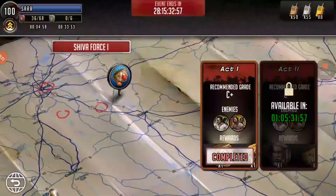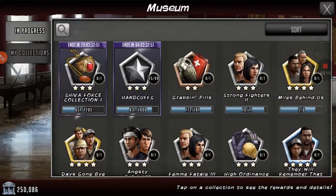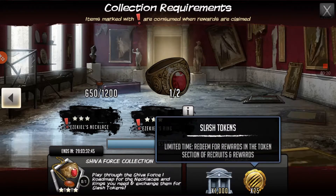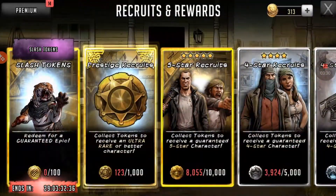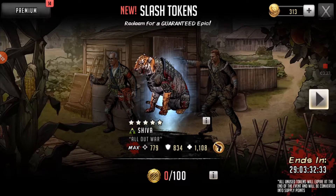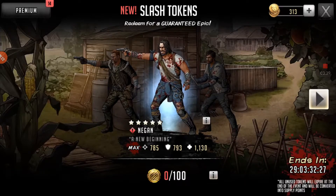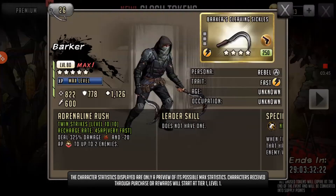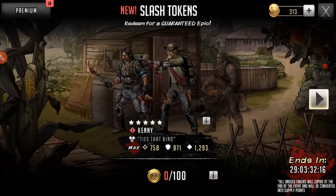I've already done the first part of the road map. Once you've completed this collection of necklaces and rings, you get these slash tokens. With these tokens, if you get 100 of them there is a guaranteed epic — so you will definitely get a five star if you get 100 slash tokens. There are some really awesome characters in here.